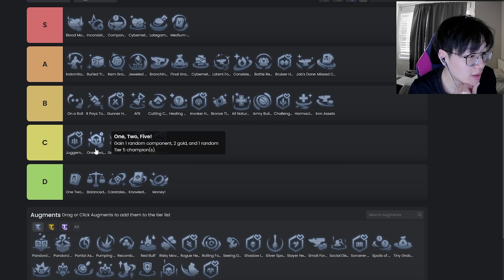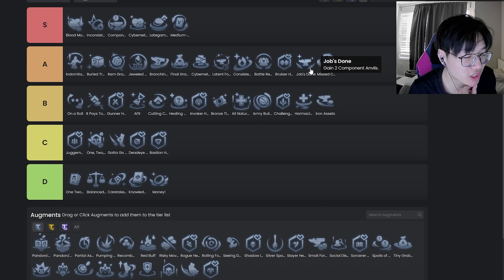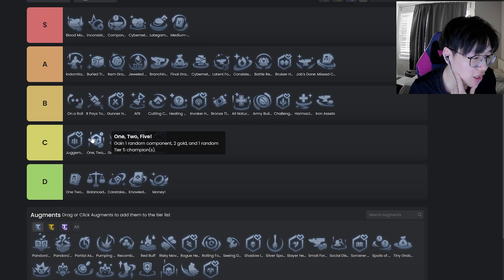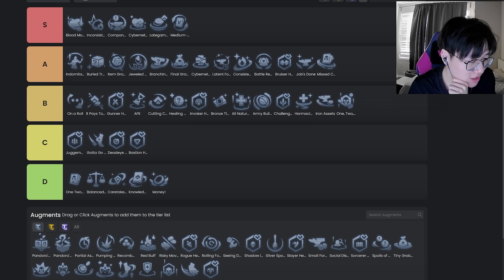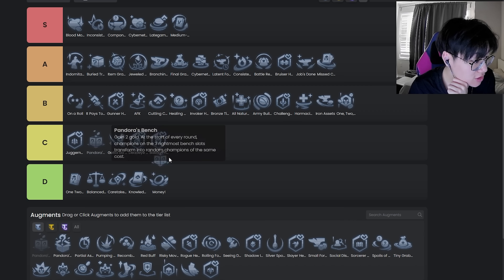Ministry — this is a stage 4-2 augment, C tier. It's a gamble augment — not horrible. Compared to Job's Done which gives you two component anvils, this is actually close enough because it gives you baseline seven gold as well. It's too much of a gamble for me, but especially if you're trying to have some fun it's pretty good. Even if you're not, it's like pretty good — I wouldn't sleep on this augment. If you hit your gamble it becomes really strong. You just have to recognize all your outs when you take this.